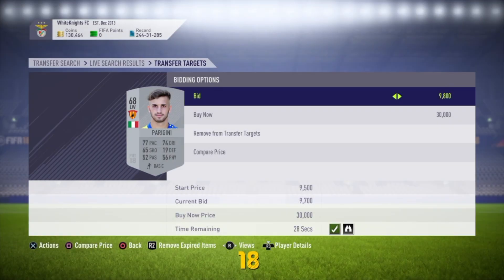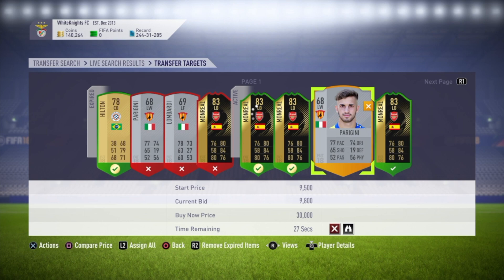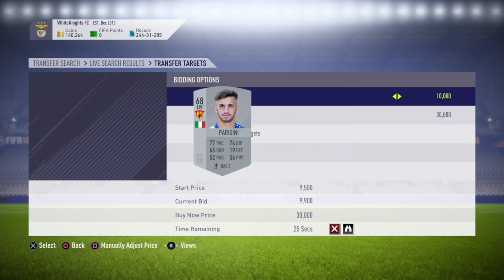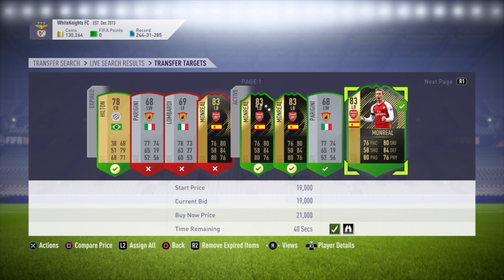Paragini is highly sought after at the moment for the Calcio A SBC. People will keep outbidding me to an amount that's a lot higher than I really want to pay. Best thing to look at is the start price — current bid 19k.